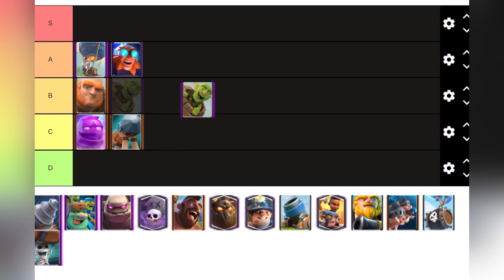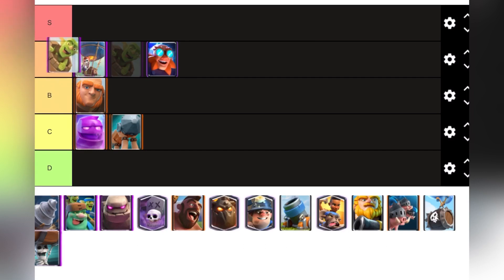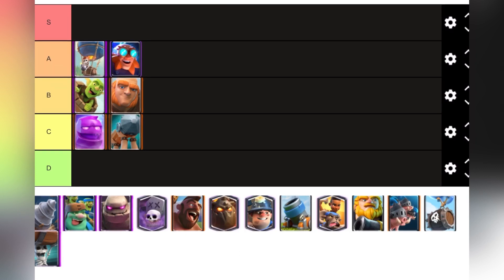Goblin Barrel — I'm a little torn on this one. I'll put it at top of B tier because the problem is that Barbarian Barrel and Log, being two of the really good cards in the game and very prominent, mean it can be countered a little too easily. But it is very good for its price at only three elixir.